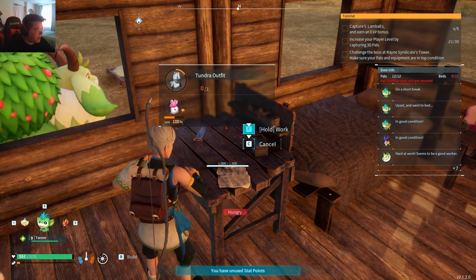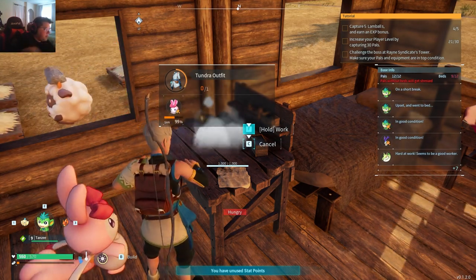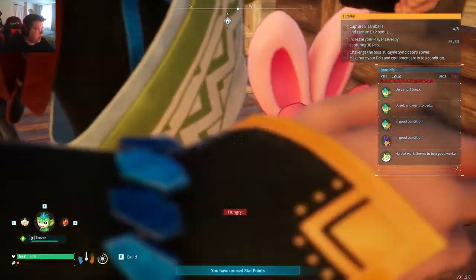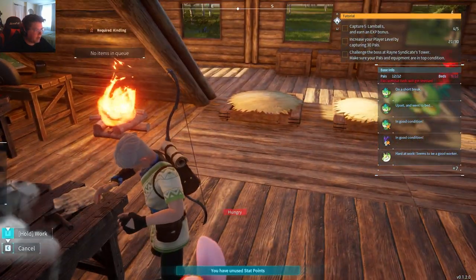We'll have to go get... Man, material goes so fast in this game. I feel like I just got a whole bunch of stone and it seems to be already gone. Please help me. I think I'm going to move this crafting station a little bit.